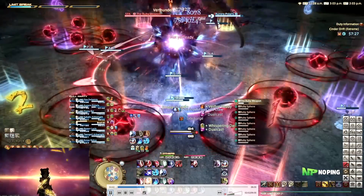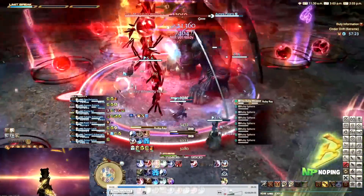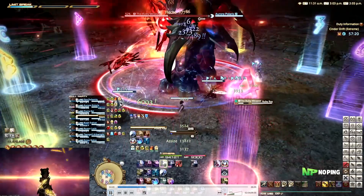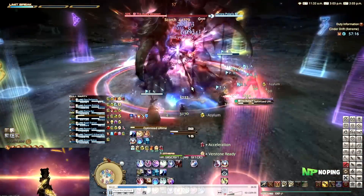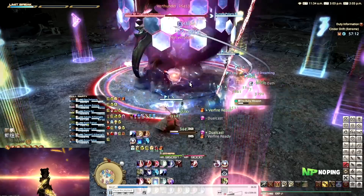After this, he's going to do Ruby Ray. This is a very wide AoE through the arena from his position. But if you are in a bad position because of where the orbs are, the orbs will vanish before Ruby Ray finishes casting, so you still have some time to adjust. And then we have another Optimized Ultima, which again is the raid-wide AoE.